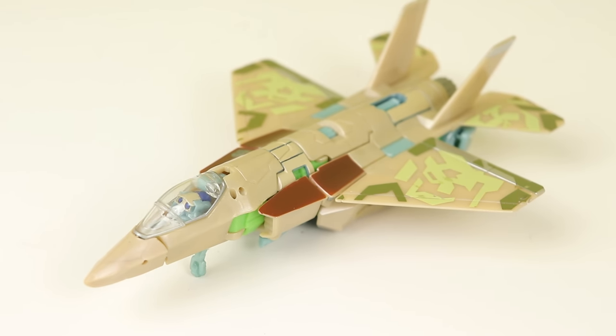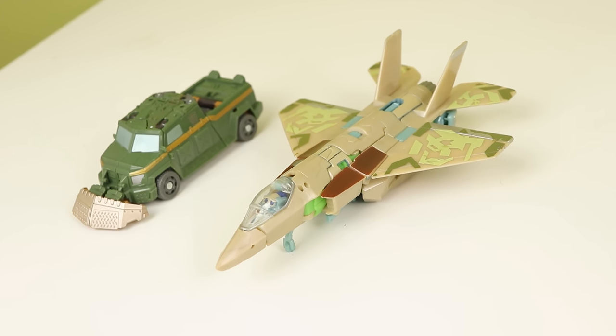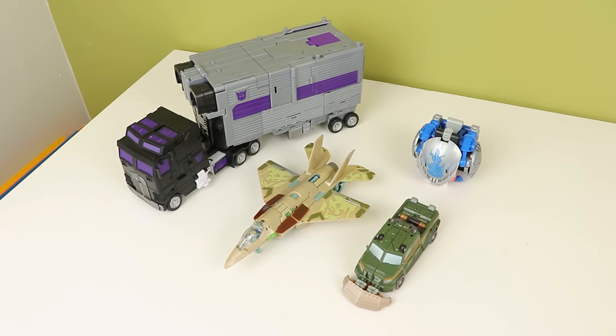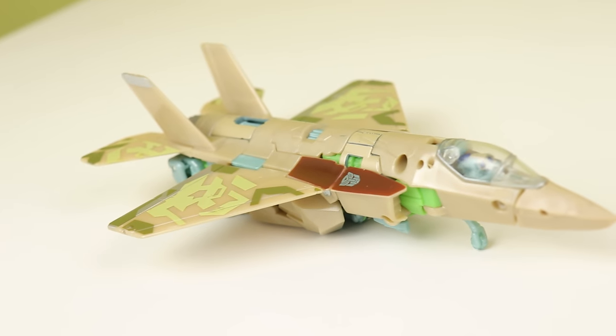This is a very unique toy. A lot of movie figures are unique in how they accomplish their transformations and their general designs, but this does something very unexpected for a jet-former. Breakaway is a character in the Revenge of the Fallen video game, and he had some cool missions like the one where you had to stop Megatron from coming back. There were rumblings of him getting a Studio Series toy, but nothing really came out of that. Hasbro said in their answer to video game characters being in Studio Series, 'never say never — we might get some at some point.'